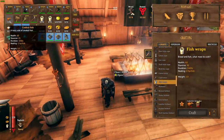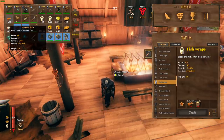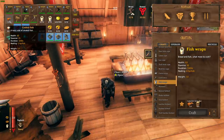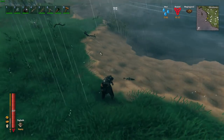Fish can be used two ways. You can cook fish directly on the cooking rack to get cooked fish, which gives 45 health and 25 stamina with a duration of 1200 seconds. Or you can create fish wraps using cooked fish and barley flour — barley is a late-game Plains biome resource, but fish wraps give 60 health and 90 stamina lasting 2400 seconds. Cooked fish is a great early-tier food and easy to stock up on once you have a fishing rod and bait.